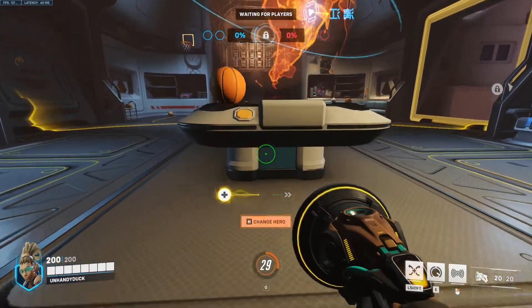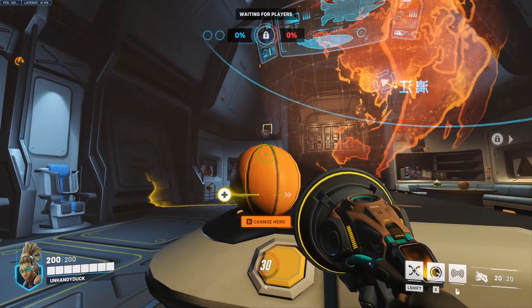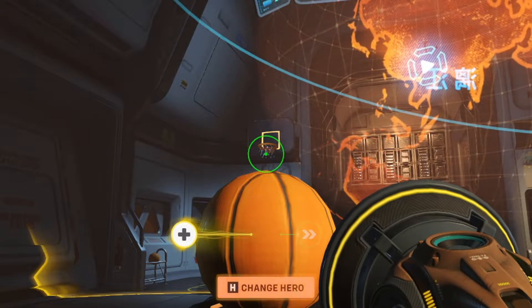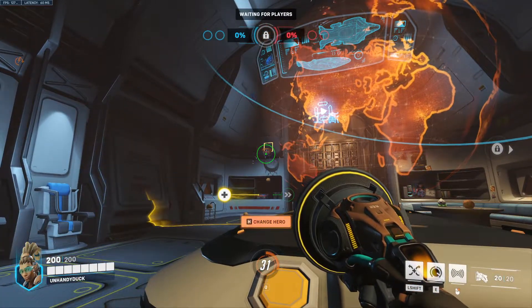Up next we have Lucio. We're going to walk up, line ourselves up right here, look up at the net, and then put the center of our crosshair right here. Melee, and that should go in every time.